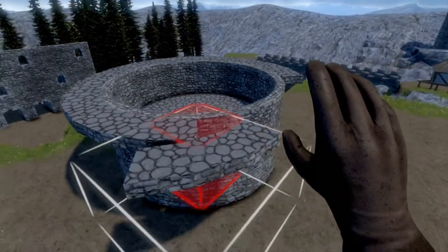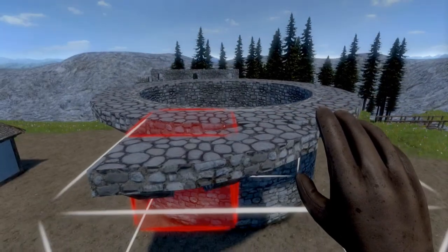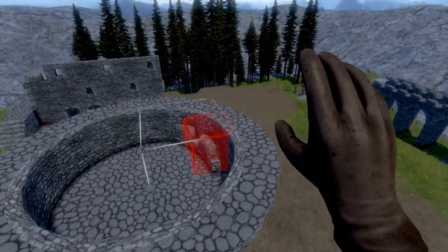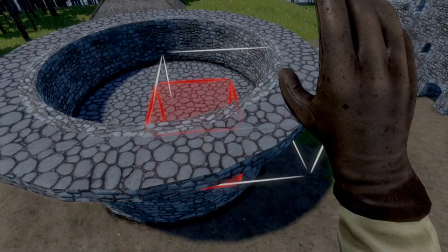I really like the fact that these go on the outside of the wall rather than on the inside, and we'll demonstrate why that is here in a second. But if we go ahead and grab our battlement block — now there's a little bit of difficulty sometimes getting this thing to cooperate and actually go where I want it on the wall.